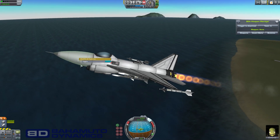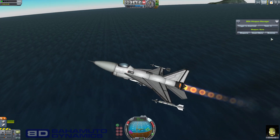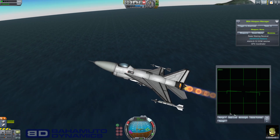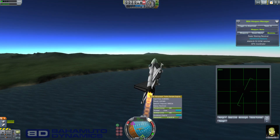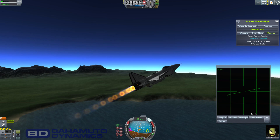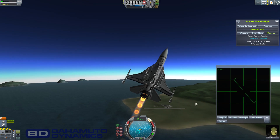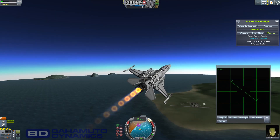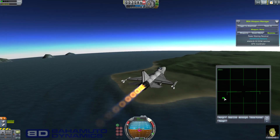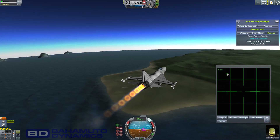For aircraft, we have radomes, which are radars hidden inside an aerodynamic nose cone. It works very similarly, but instead of scanning 360 degrees, this radome has a 120-degree cone of view in front of it, scanning left and right. If I turn around and see a blip — it's on the left at about 10 kilometers — I can zoom down to 10 kilometers and find it up here.